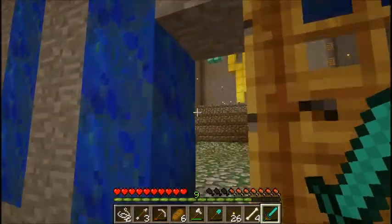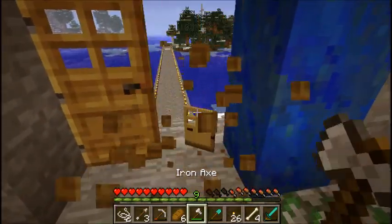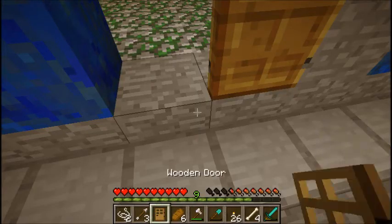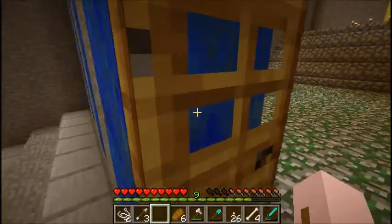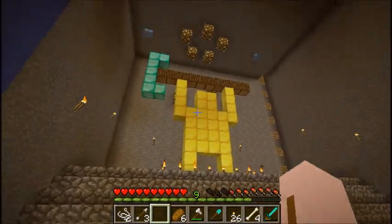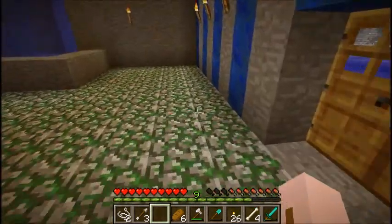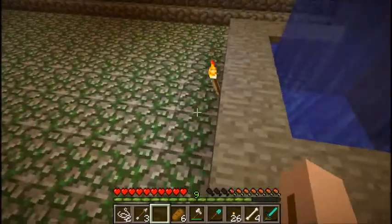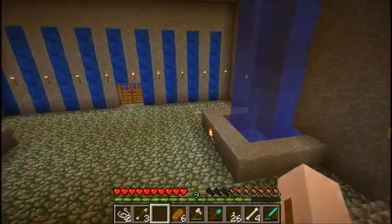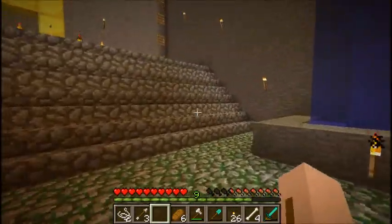And then you go in here — the doors got messed up when I converted the world, so we'll fix that real quick. And then, ta-da, my giant statue of a miner made of gold with a diamond pickaxe. I made the floor out of the mossy cobblestone from the couple of dungeons that I found — I think like two or three — so all of my mossy cobble went into this flooring right here.